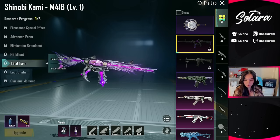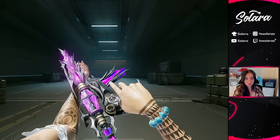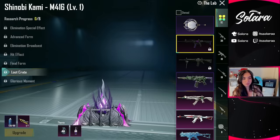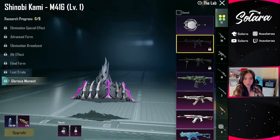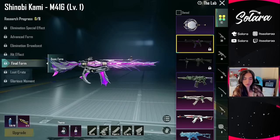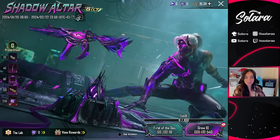We also have the final form with the inspect emote. That's pretty sick. It's kind of basic, the loot crate — I'm not a big fan of it, I feel like it's super basic as well. And then the glorious moment, which I love, but I don't think I would even bother getting it to these. It's a great one, but I still love my Glacier M4 you guys.